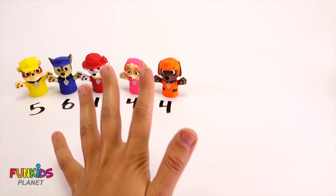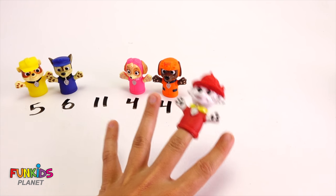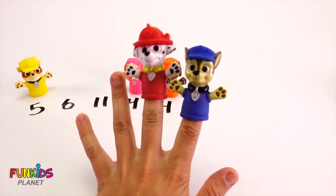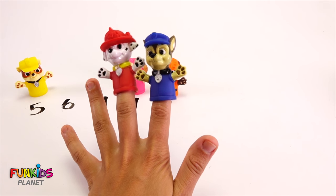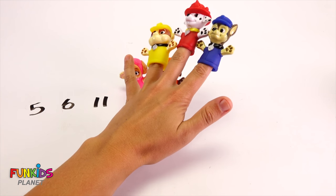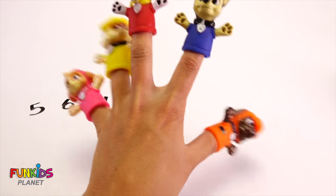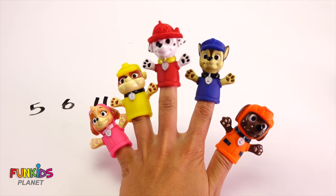Marshall Finger, Marshall Finger, where are you? Here I am, here I am, how do you do? Here's Marshall - he got eleven, and so next up is Chase! Chase Finger, Chase Finger, where are you? Here I am, here I am, how do you do? We have Chase next - he's in second place! Alright, Rubble Finger, Rubble Finger, where are you? Here I am, here I am, how do you do? There's Rubble, he's in third place! And then Skye and Zuma are the same - they're both four! Skye Finger, Zuma Finger, where are you? Here we are, here we are, how do you do? We got Zuma and Skye, they're both fourth place! So we got first, second, third, and fourth!